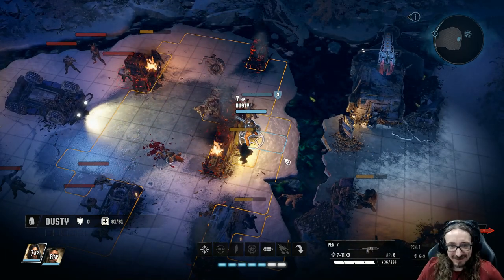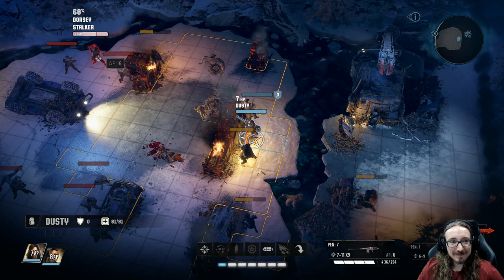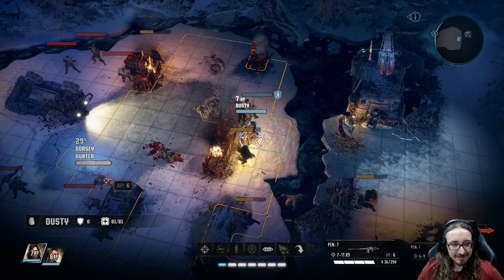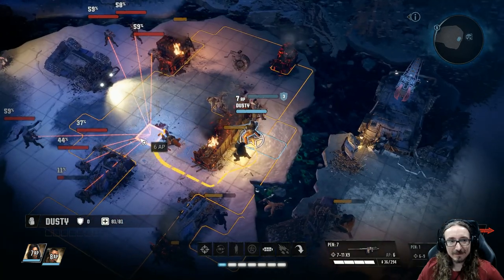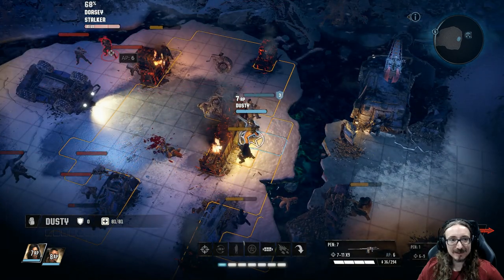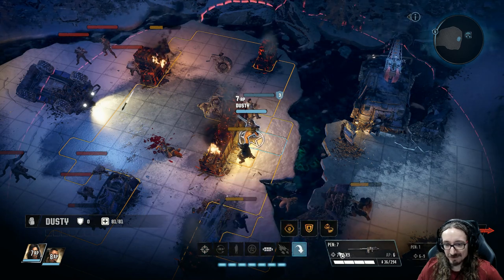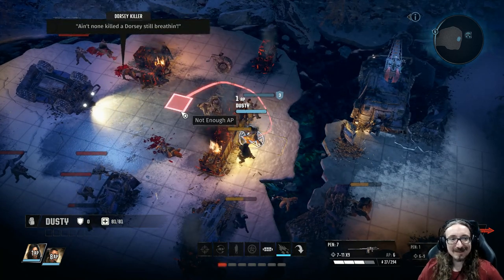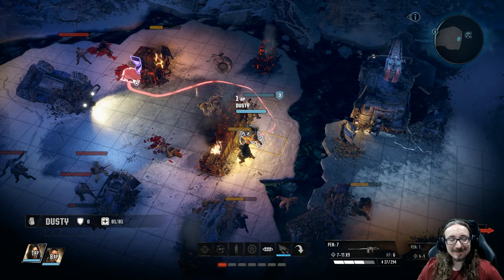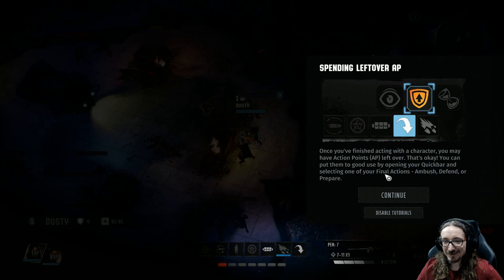Looks like I've got cover there behind this — whatever that is. 29% chance to shoot Dorsey. There's people out of cover there — should probably go for them. Oh, that's pretty cool. If you hold the button down you can see everybody's hit chances. Let's try to hit this person — out of range. This one's not out of range. So then we've got our attack with the current weapon. All this stuff looks familiar to me from the previous game. I'm just going to do the obvious thing and try to shoot this stalker over there. The little comic bubbles pop up as well — very cool. 'Spending leftover action points — once you've finished acting with a character, you may have action points left over. You can put them to good use by opening your quick bar and selecting one of your final actions.'